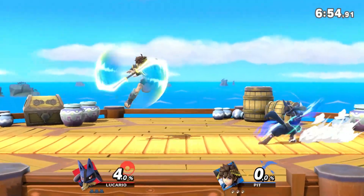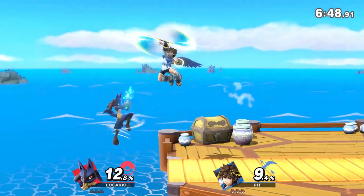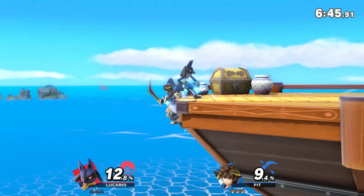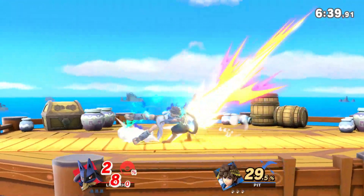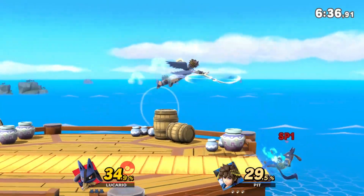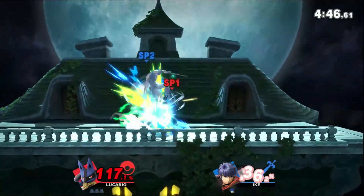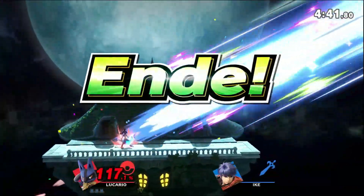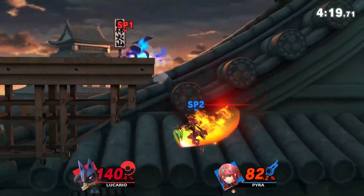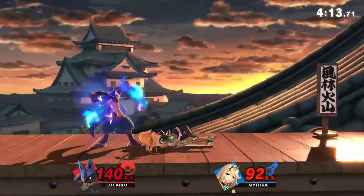Now let's talk about some use cases after we've performed the footstool — what can we do out of it? Footstools are taggable, but what if your opponent misses the tech due to wrong timing or connection issues while playing online? One way is to punish the missed tech with a jab lock. Lucario's jab one is a perfect tool to make use of here. Other important tools can be Aura Sphere Charge or the first hit of Lucario's down air.